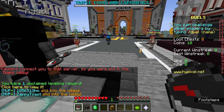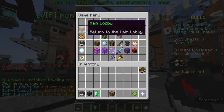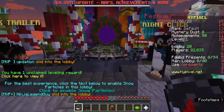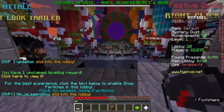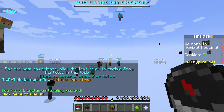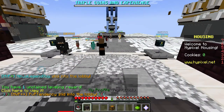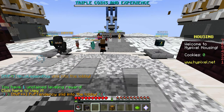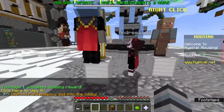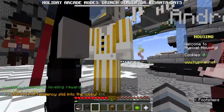You gotta go to housing first. If you take your compass, you go to housing over here — I'm kind of lagging right now — then you go over here to browse houses.